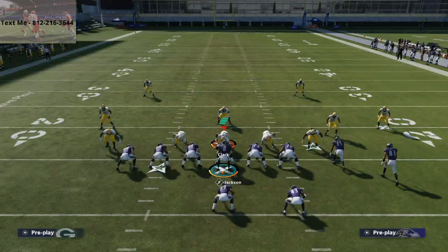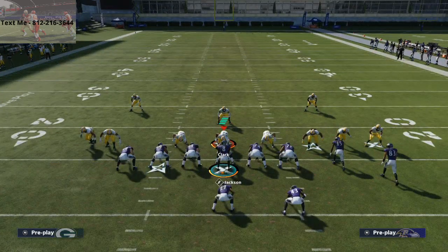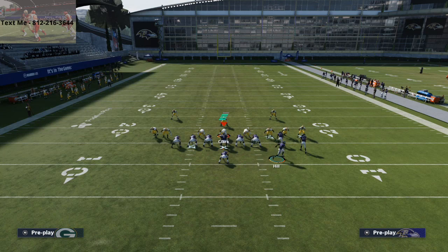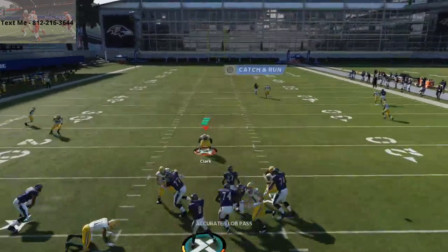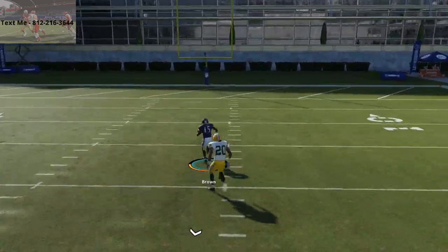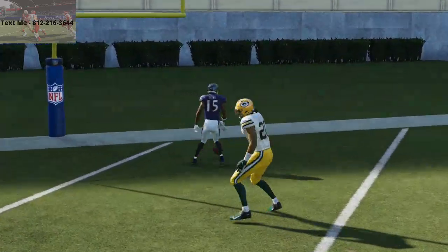What this does is essentially force their best corner to guard your running back out of the backfield. The running back route is actually really good, but I personally think you need to be playing MUT for that route to be good, because you need a really fast running back. You're going to torch the man-to-man coverage over the top, especially if you have a Marquise Brown, Tyreek Hill, or Marquise Goodwin type of player.